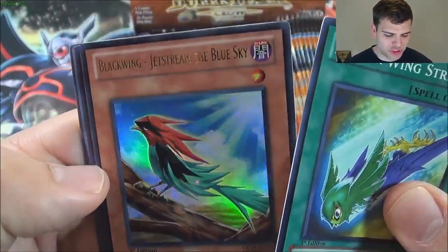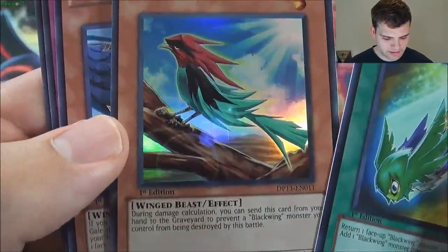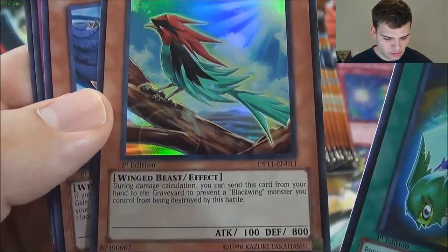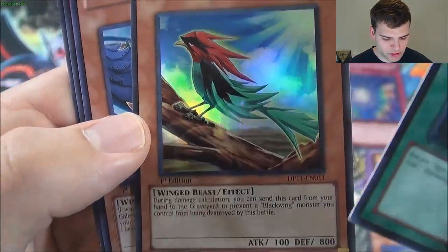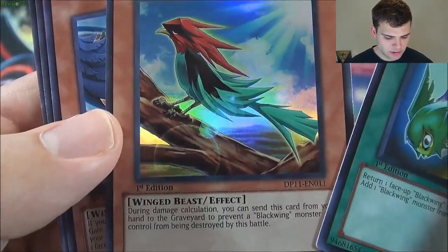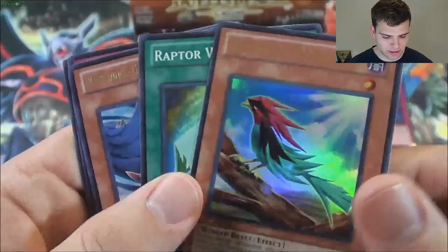An ultra rare — Blackwing Jetstream the Blue Sky! Forgot about that guy. He's a one-star. During damage calculation, you can send this card from your hand to the graveyard to prevent a Blackwing monster you control from being destroyed by battle. Too bad it's not just 'destroyed' period — that'd be a lot better, really good.